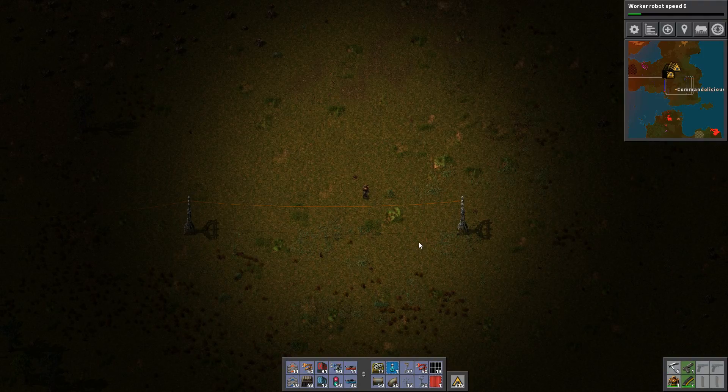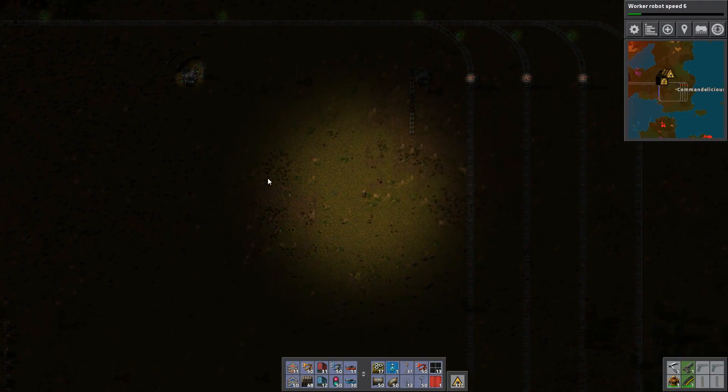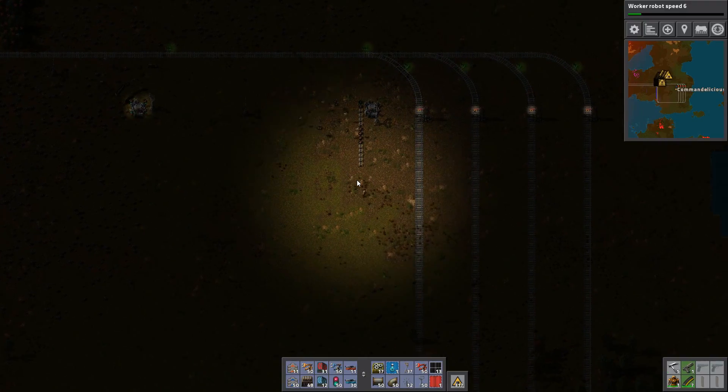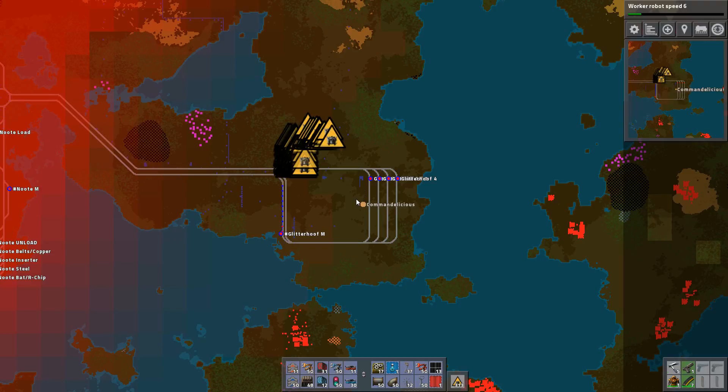Hello and welcome back with little friends to episode 148 of Factorio. I remember I was building this. I have actually lost my piece of paper where I had written down what I'm actually going to do here. This was basically oil and some other stuff.